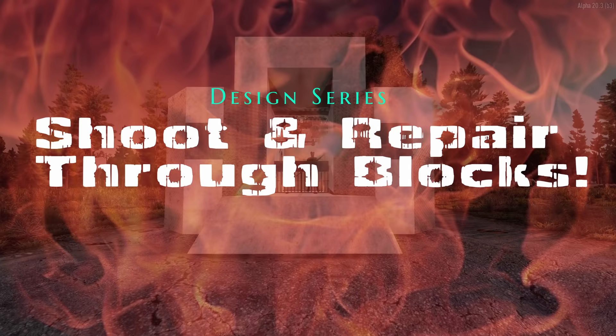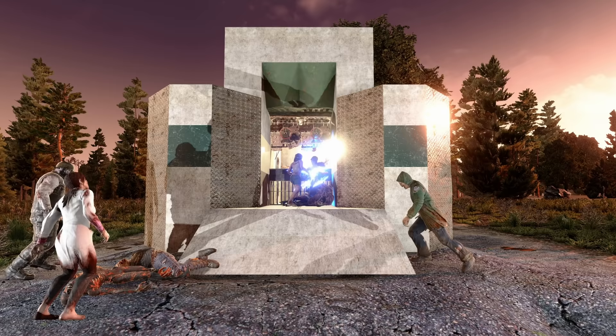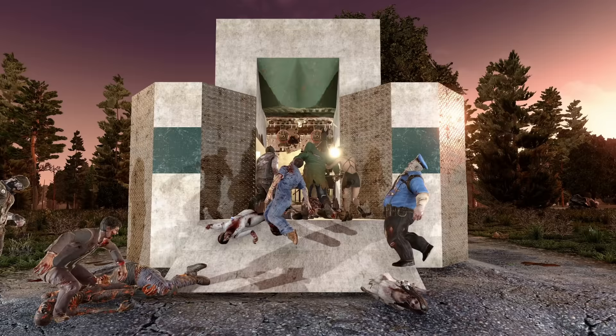Hello folks, it's Echo here. I recently completed the 5x5 challenge from Glock 9, and in the comments a lot of people were asking about my configuration with a dart trap shooting through a block. That led me to the initial concept of this video, which was to teach you which blocks you can shoot through and potentially repair or wire through. But once I started digging through the code and conducting my own testing, I found all kinds of crazy stuff you can do with the new blocks.